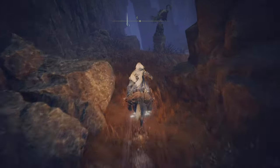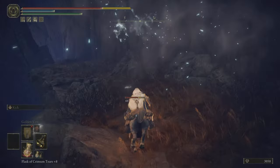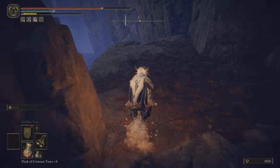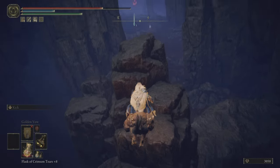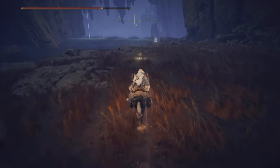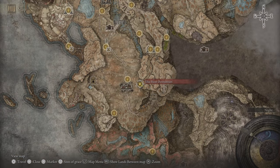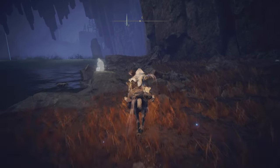If there's another way of getting there I haven't figured it out yet - this is the way I've found. These guys always try to hit me. A few more jumps coming up and then we'll be at another site of grace - you can already see it. Some of them you just drop down to, you don't even have to jump. And here we are at the Elec River Downstream site of grace.